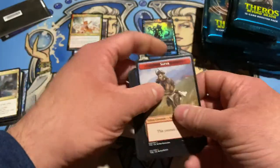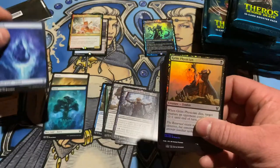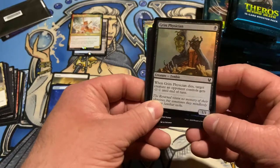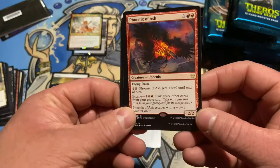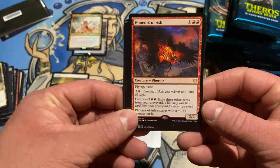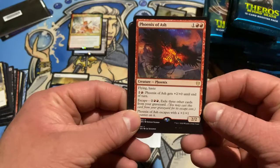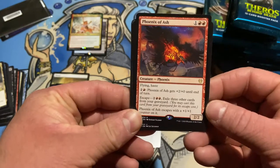Wow, different tokens so far — three packs, three tokens. Full art island — everyone's going to be loving those. Another foil. When he dies, minus one minus one. And Phoenix of Ash — Phoenixes seem to be pretty good lately. Flying Haste, 2-2. You can escape it, and he escapes with a plus one, plus one counter.